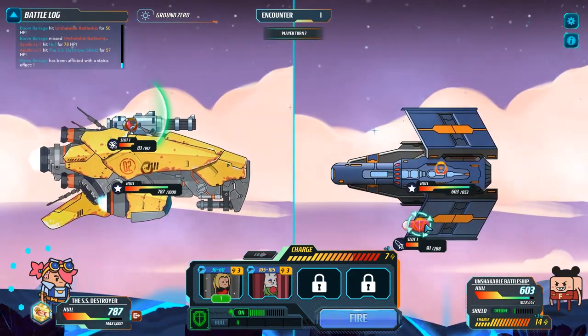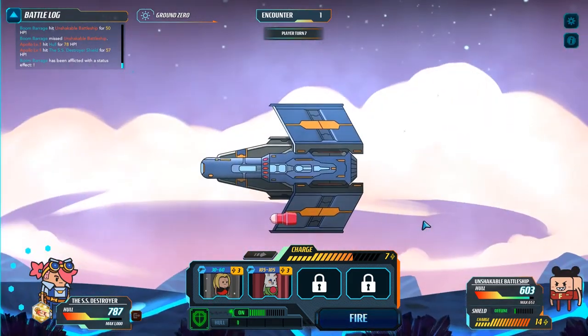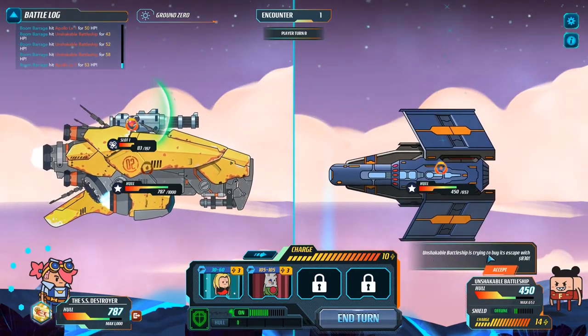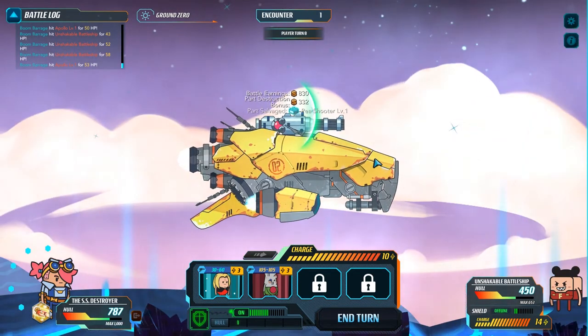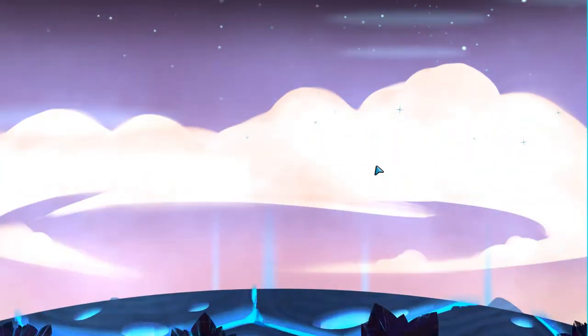This is a matter of who can destroy who first right now. Alright, we took out the weapons. The Unshakable Battleship is trying to escape — let's take the 830. Awesome, awesome, awesome! And we got a peach shooter part salvaged. Cool. Alright, what's our next engagement here?